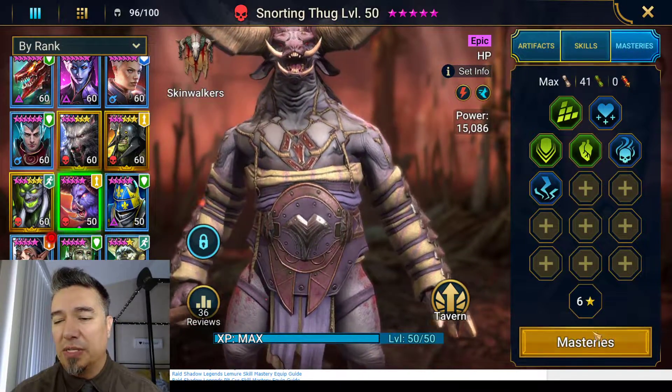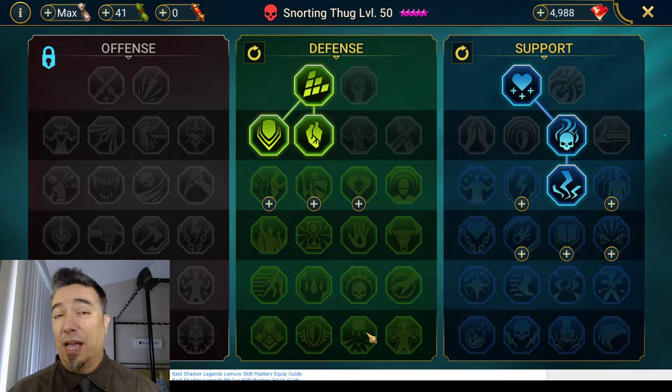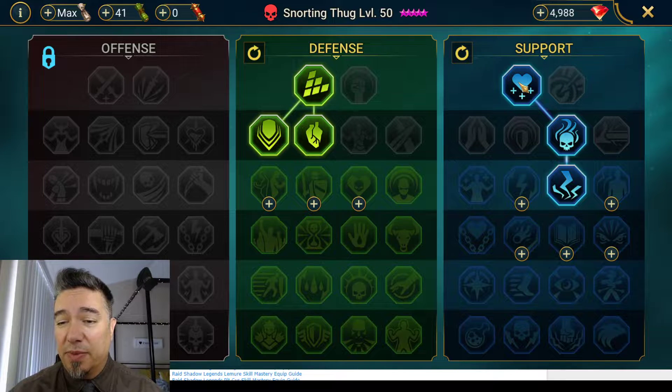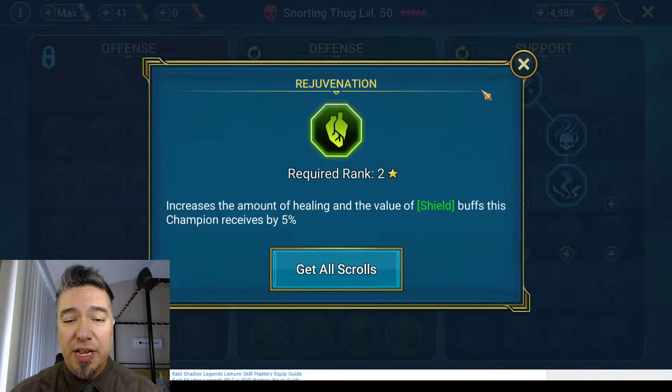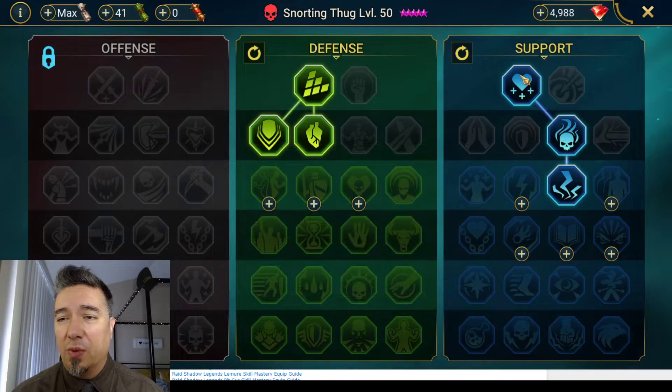For masteries, to get the most out of the provoke set you really want six stars and Fearsome Presence, but I didn't go that route. I gave him additional hit points from the support tree, some additional accuracy, and some healing on kills. On the defense tree I gave him Rejuvenation for more heals and shields, and Blast Proof since I was putting him in content with boss fights — at five stars his resistances are lower, so that 5% off AoE helps his survivability.